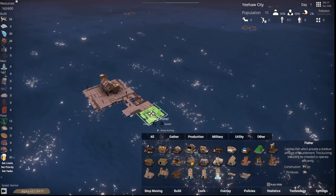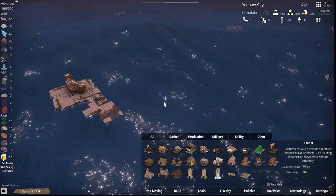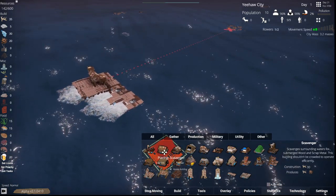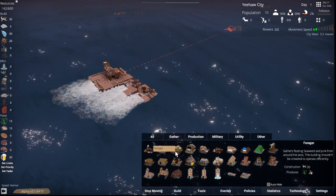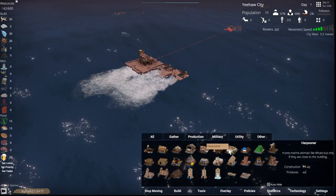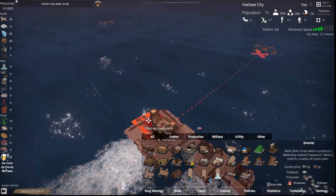Now we have two fishers once those are built. We're gonna come over here and get this driftwood pile because we're gonna need more wood. The scavenger surrounds the waters for submerged wood and scrap metal. I kind of want to get that whale over there — oh, it's not a dead whale, it went down. We might still be able to get it though. A harpooner is what we need — 41 wood, we can do that.